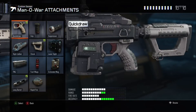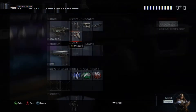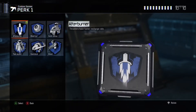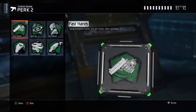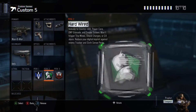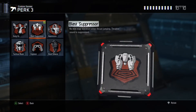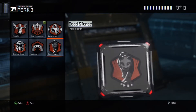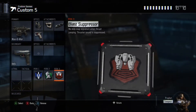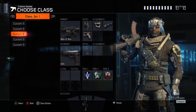Then quick draw — the Manowar has a really long ADS time so quick draw is really good. RK5 obviously, best pistol in the game. Afterburner as usual. Hardwired like usual. I don't have dead silence on this one — I use blast suppressor, but in my opinion I actually prefer dead silence; I just don't have enough room for both things.